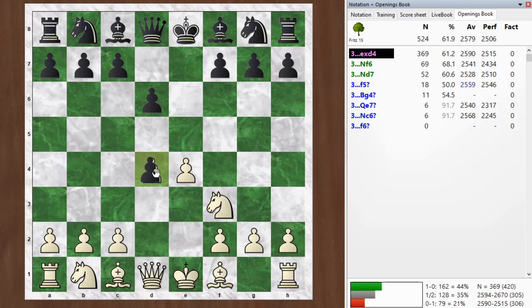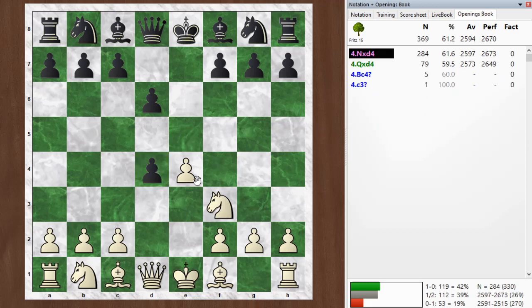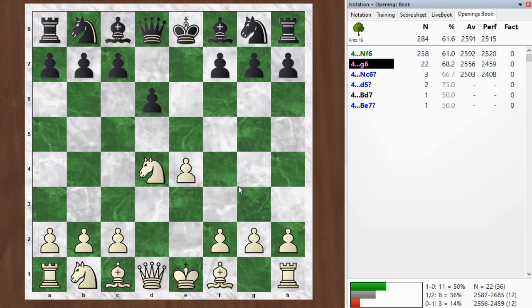But I like the way black played it here, just taking. It gives up the center, but it opens up a line and weakens my dark squares, so he's going to try and exploit that later, especially where he plays g6 and bishop g7. I think that's the Larsen variation — that's what it was called by the opening book. I'm more used to seeing knight f6 here, and then you would get normal development for a while, probably knight to c3.